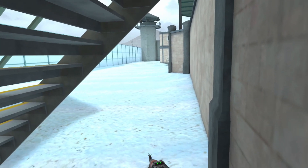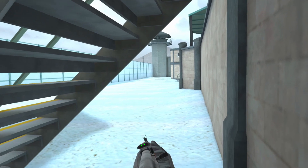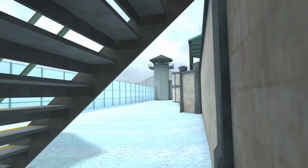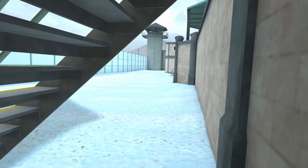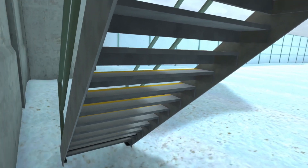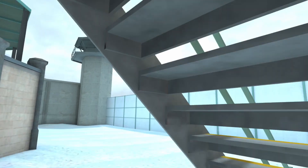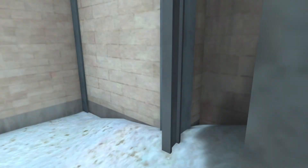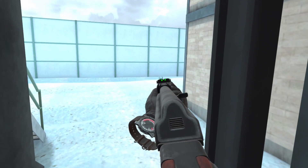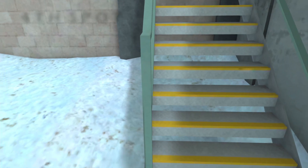Spot number three is under this staircase. It's not really a good angle per se, but it is a good hiding spot if you're the last one on your team in a 1v5 situation. They won't expect you to be sitting under here and you can get one or two kills that could save the round. Use it as a backup hiding spot. There's also a spot around this corner right here that's pretty dirty — they really can't get you from there.